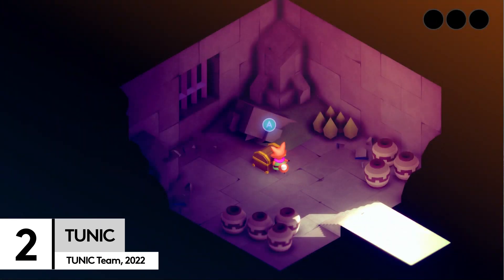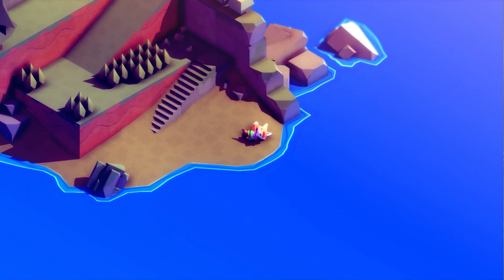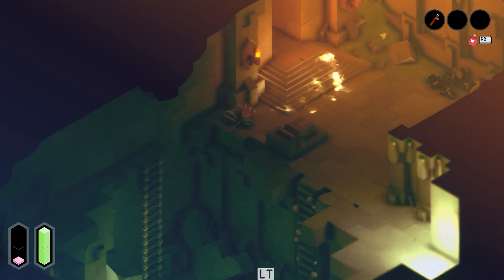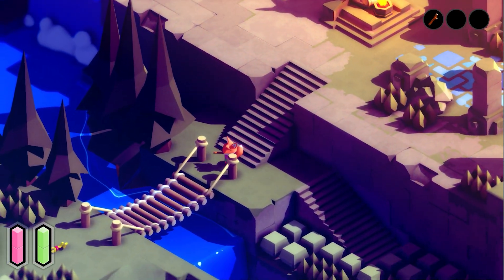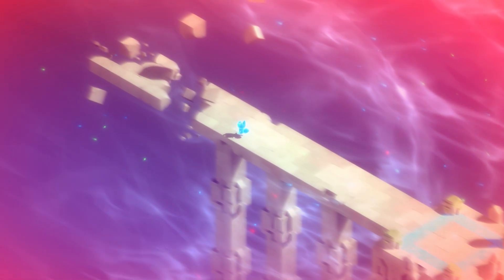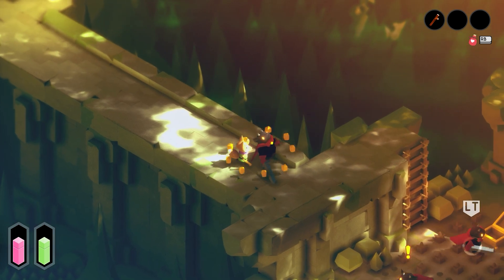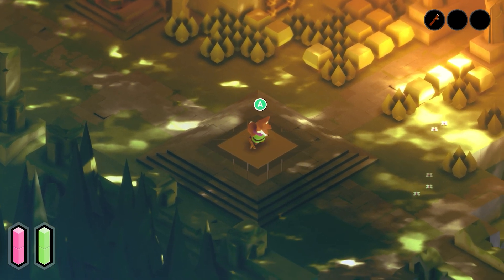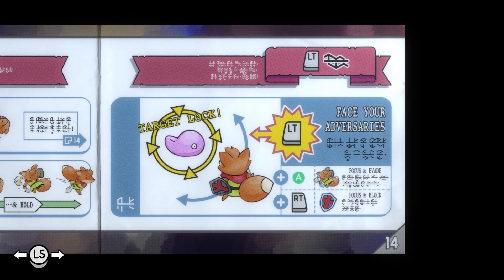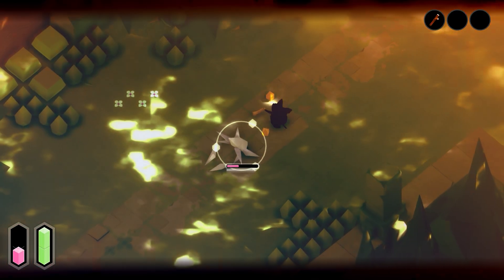Next up, we've got Tunic, an isometric RPG where you play as the bravest little fox there ever was. Armed with a sword and shield, you'll venture into a gorgeous world full of relics, puzzles and big old bosses. Just because we said it's cute doesn't mean it's easy. You might be adorable, but you've got to be deadly too, as you block, parry and swing with those fuzzy little paws. Tunic has an ingenious little mechanic too, where you progress the game and unlock new abilities by reconstructing an old-school instruction manual. Cute and clever — that's the total package.